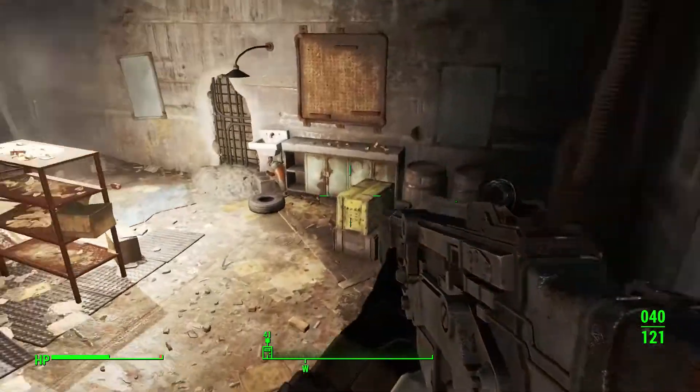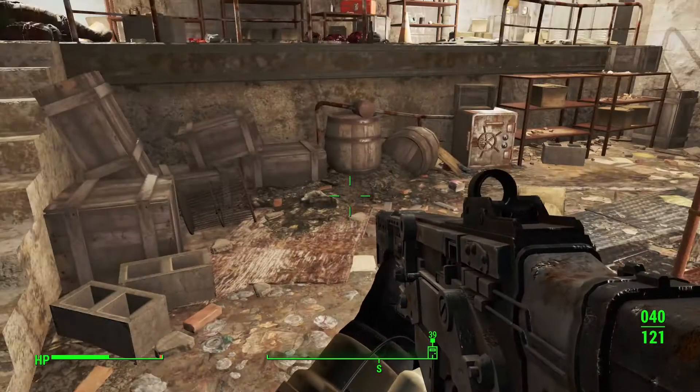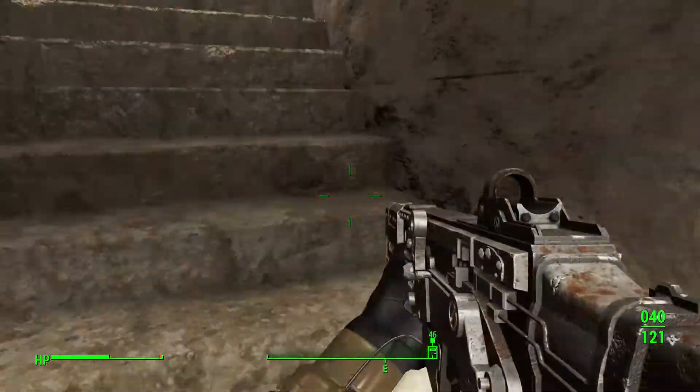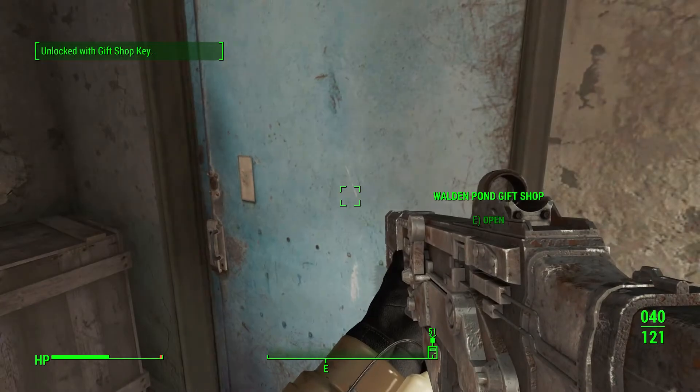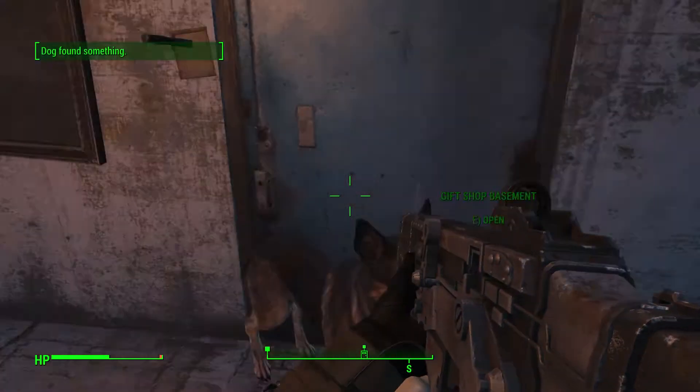There's only like 40 bullets in the magazine but this thing is deadly. It has quite a few modifications you can make at a weapons workbench and it's easy to get. It's added to your level list early in the game, so you can get it really early — especially right out of the vault if you're wanting a different weapon than your 10 millimeter. You can get this SMG after you reach level 6.